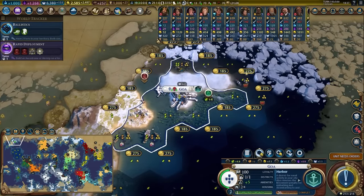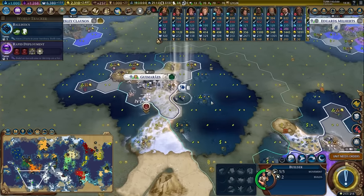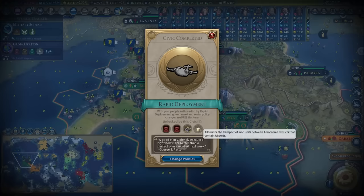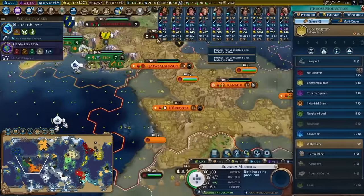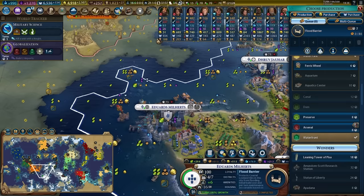Rapid deployment is done. Waterpark is finished. Flood barrier getting online — that's a two-turn flood barrier, an easy pick just to make sure we defend any potential tiles.